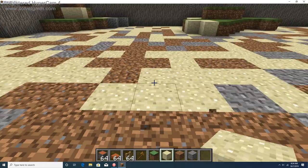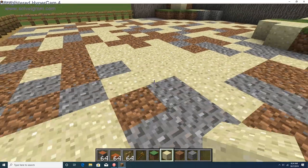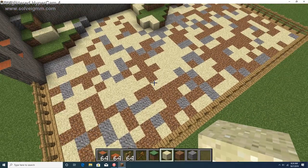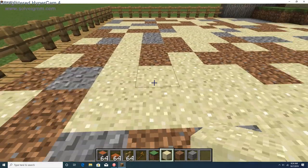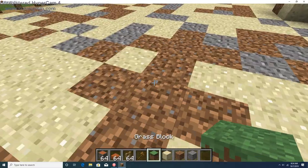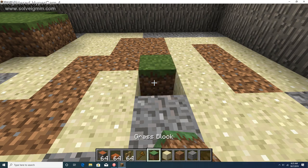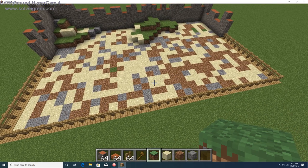Then we'll make sure there's a cutoff of dirt so the grass can't spread and make it all grass. That bit of grass can't spread anywhere, so we'll do that — and that'll be some grass. This just adds a little bit of color to our enclosure.